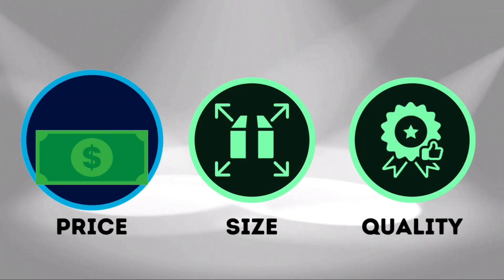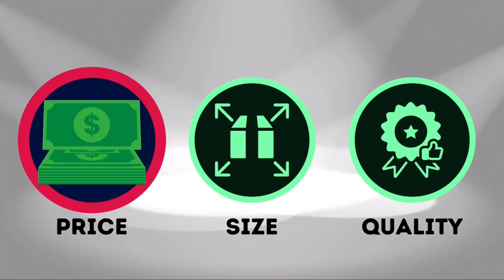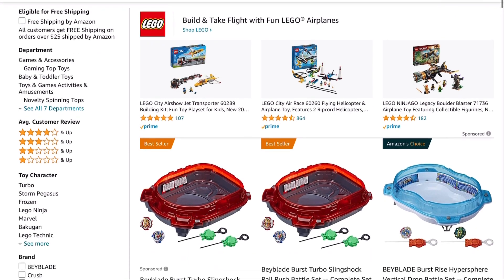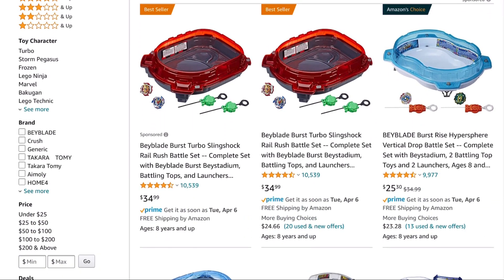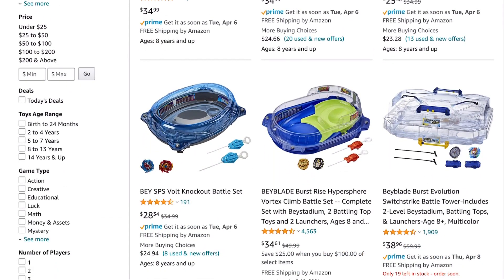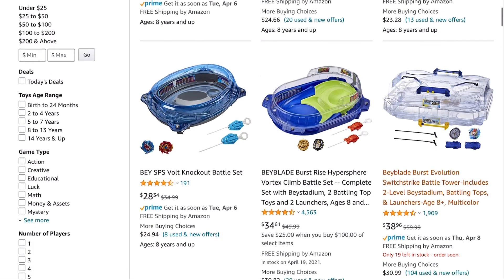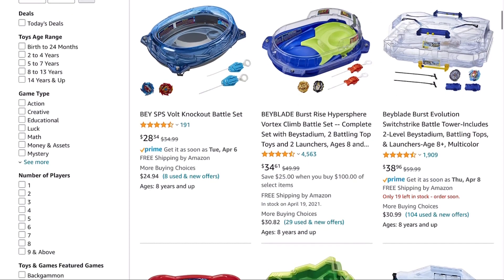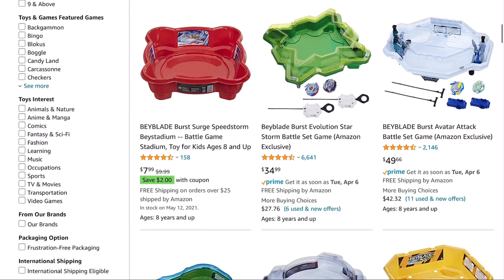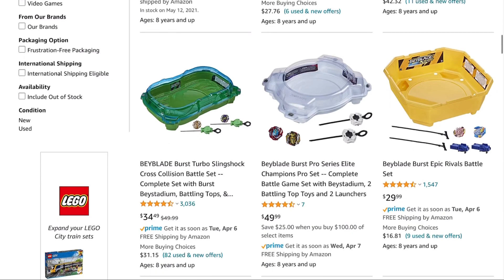First, let's talk price — how expensive are they? Let's check out Amazon and see how much these are. Looking through the listings, there are many for around the $35 range. They definitely fluctuate. The ones that we have are $35. You can see the Burst Rise there. The Battle Tower is at $39. Wow, there's a cheap one for $8 — it's flat and really basic — and then the $35 Burst Evolution one we featured earlier.